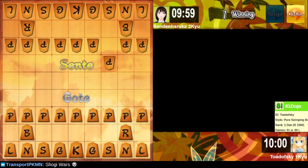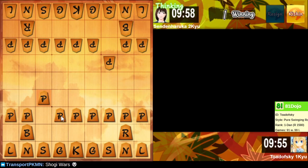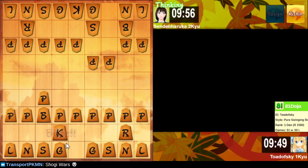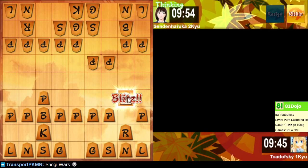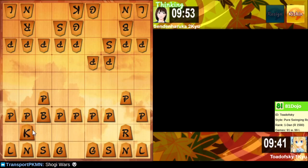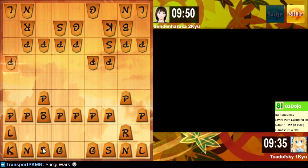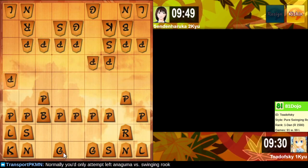Alright, this is how we get left side Anaguma, right? Put this here and we bring the king over, just push the king. Let's push this — it seems fun. Tuck the king in over here. Okay, here we go, everything's going according to plan. There we go — badger in the hole!